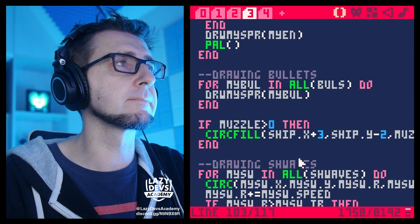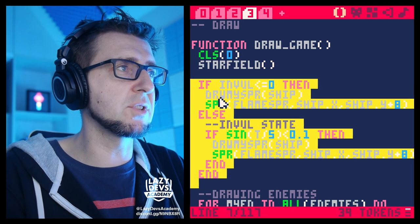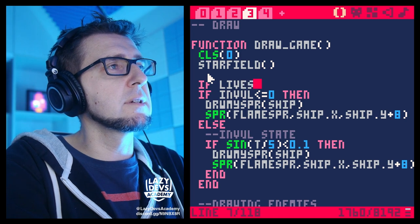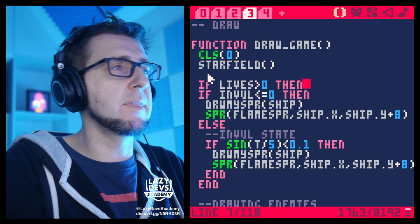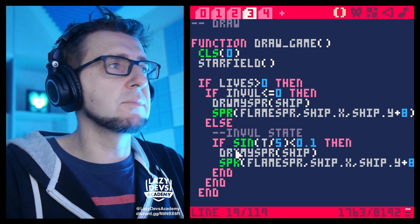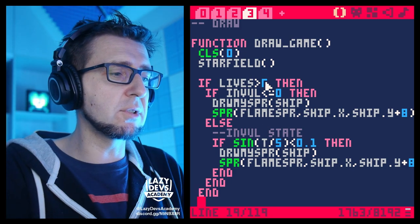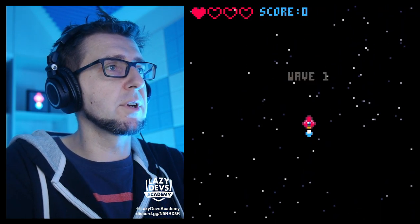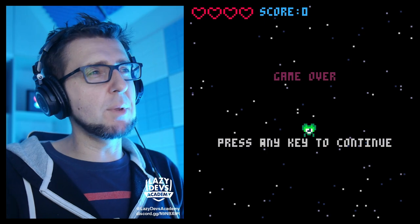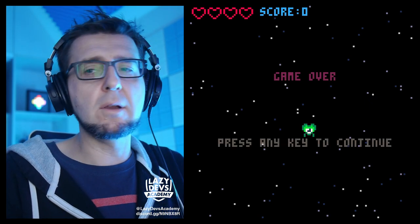Maybe we can make the ship go away. This is going to be in the draw function. When we are drawing the ship, I'm going to put this whole part — deciding whether the ship is drawn — inside an if statement: if lives are greater than zero, then we draw the ship. If lives fall to zero or below, we don't draw any ship. And that makes more sense — the ship has really exploded and it's no longer there.